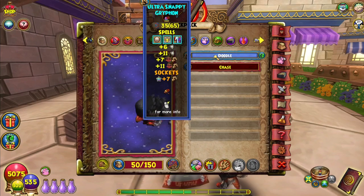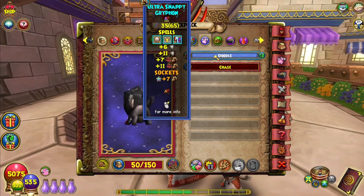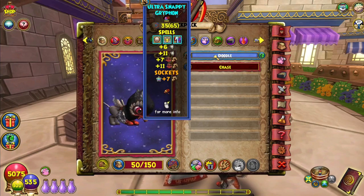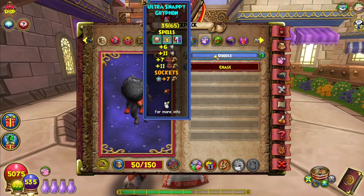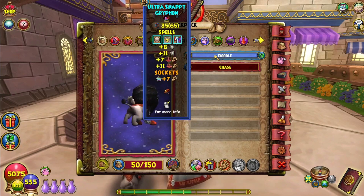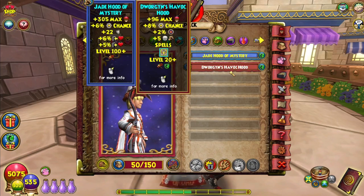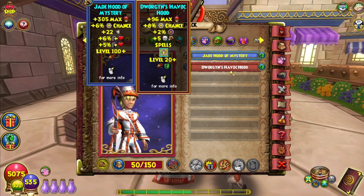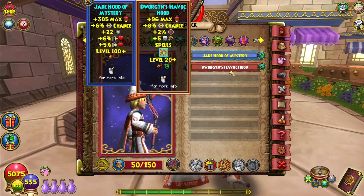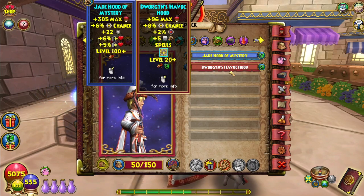I recommend the Snappy Griffon to almost everybody who is planning on having someone carry them, solely because you get that balance blade and you get that feint right out of the gate, and that'll carry you through Dragon Spyre. Stats — I'm not very concerned about stats. It's arc one. You're not doing any damage. You don't need to do any damage unless you want to do the spell quests. Unfortunately, you can't unlock mass feint until level 20, and you don't need mass feint until Dragon Spyre.